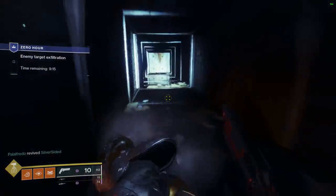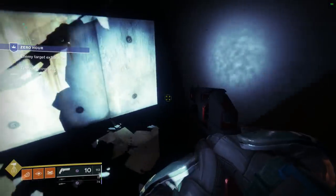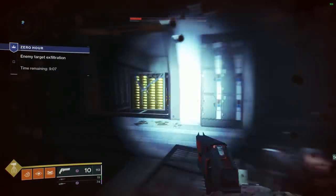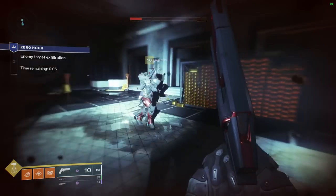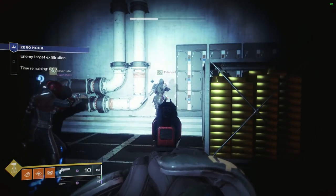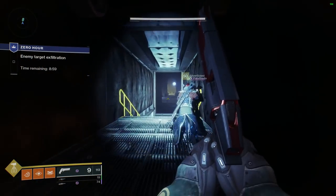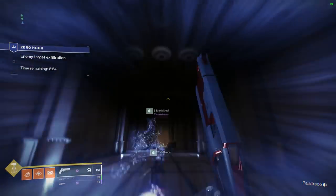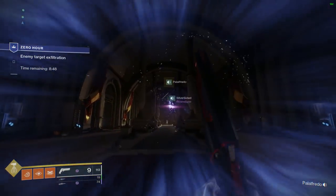Right before the stairs there'll be another vent shaft — take it and follow the tunnel until you reach the next room. In this next room there are no levers, but you have to look for a symbol on the wall. It used to accompany Xur's symbol when he arrived at the Tower in Destiny 1 and it's also on a lot of flags. The symbol is on the back wall down on the bottom right. Shoot that symbol and a secret passage opens. Follow the only path available and you are at the boss. If you arrive here with 5 minutes left, you should be absolutely fine.